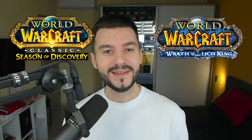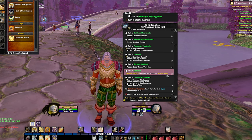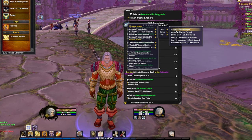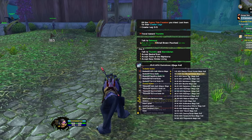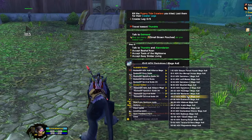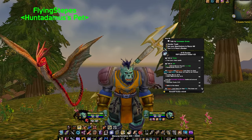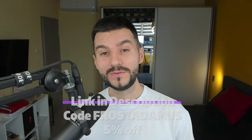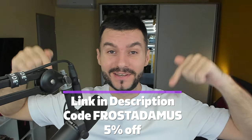If you're looking to get into Season of Discovery or return to Wrath of the Lich King and level some new alts, I highly recommend the RestedXP add-on. The add-on is free with all its features, and the guides are available up to level 20, making your leveling fast and efficient since it now incorporates rune guides. It has the potential to accelerate your leveling speed by 30-100%, saving you valuable playtime. I also use it to quest for gold at max level in each phase, giving me a good route for maximum gold per hour. If you think about upgrading to the full version, use my code FROSADAMUS for 5% off. Links in the description.